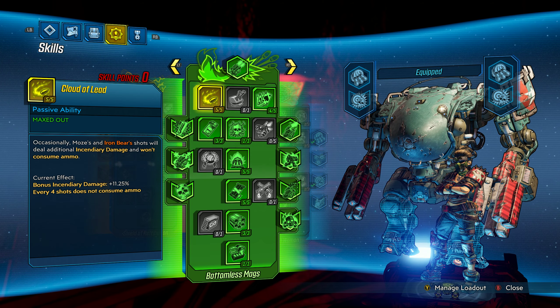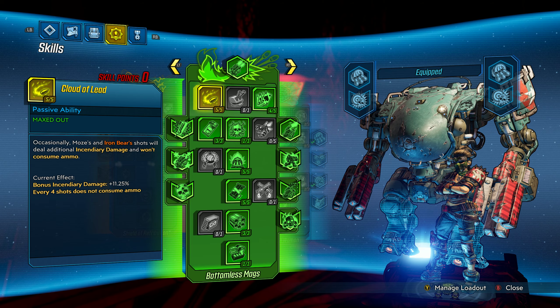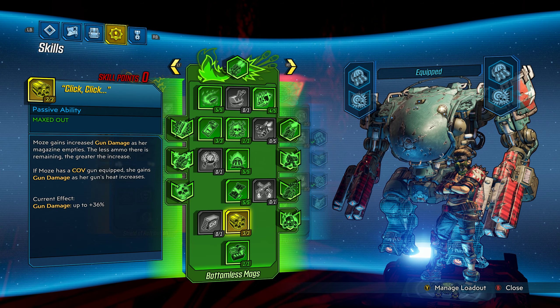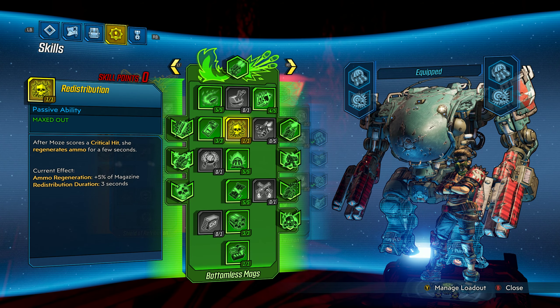The first thing we'll invest into is Cloud of Lead, which grants a small incendiary damage bonus every four shots, and that fourth shot doesn't consume ammo. Outside of the incendiary bonus, this acts like a 25% multiplier on your magazine size — every four times you shoot a round, you only spend three. This can have a dramatic effect on something like a purple Torg rocket launcher with a four-round mag, technically getting five shots out of it. Combined with your ammo regen, you can typically get around eight rounds out of the cluster side, which is enough to do pretty extreme damage before you get better gear synergies.